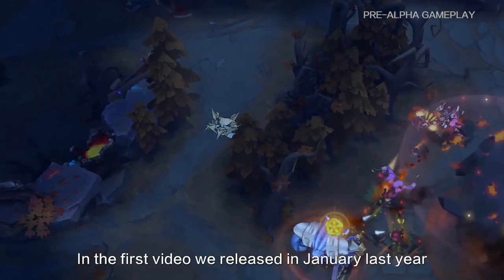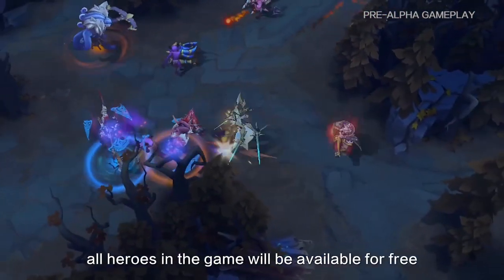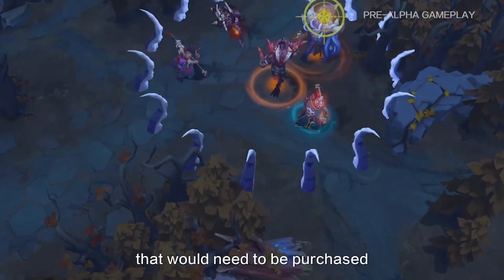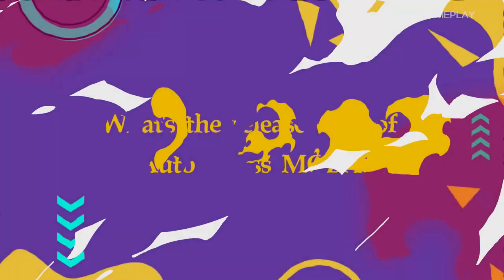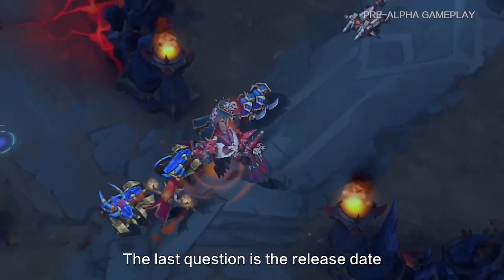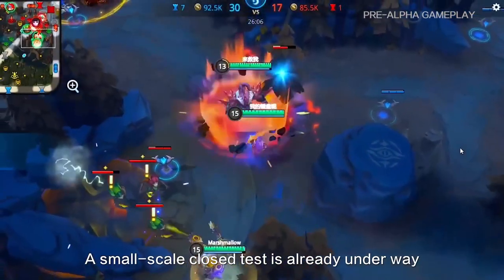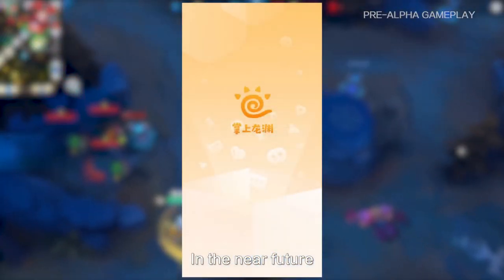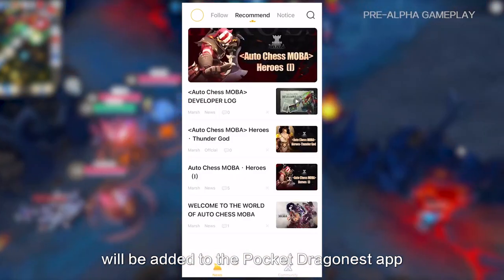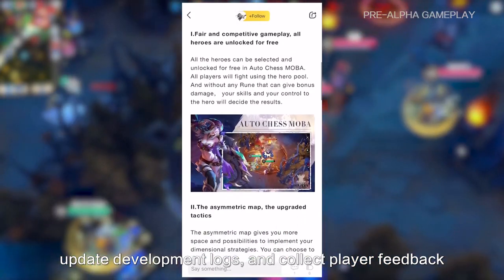In the first video we released in January last year, we answered this question: our heroes in the game will be available for free, and there will be nothing else such as items that would need to be purchased. Regarding the release date, we plan to have multiple rounds of testing throughout the year. Our small-scale closed test is already underway. In the near future, an independent section of AutoChase MOBA will be added to the Pocket Dragon Nest app to release updates, development logs, and collect player feedback.